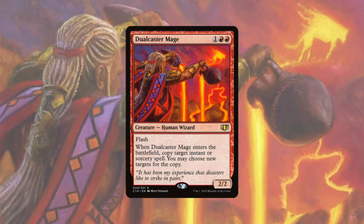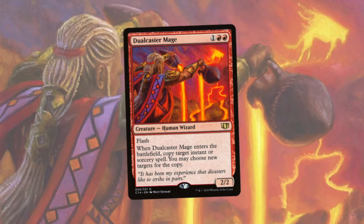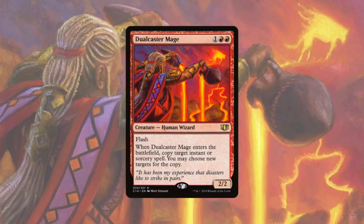Today's card is Dual Caster Mage — for two red and one, you get a 2/2 human wizard with flash. When it enters the battlefield, you get to copy a target instant or sorcery spell and choose new targets for the copy. Right away it seems like a pretty good card — you can use it to copy opponent spells or your own spells.